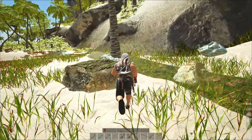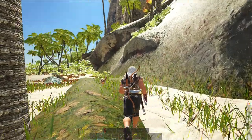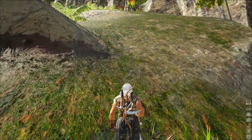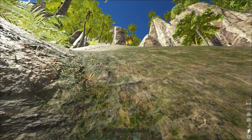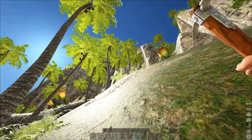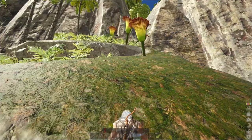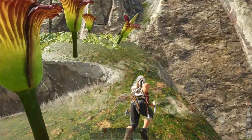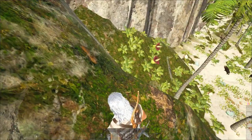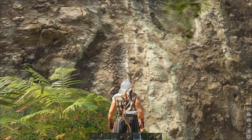The climbing pick doesn't take any more materials than we've already talked about — fibres, hide, metal, and wood. You can get yourself a couple of those and now we can actually move up the hill. So we'll take our climbing pick and put it on our bar. I'm just left clicking. You can see a little green icon that gives you an indication of roughly where you're climbing to, and you just go up. It will use your energy and you'll probably need to rest along the way.